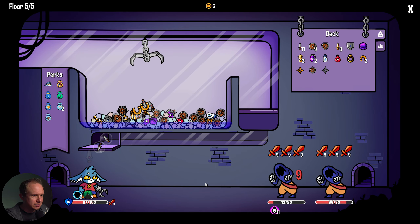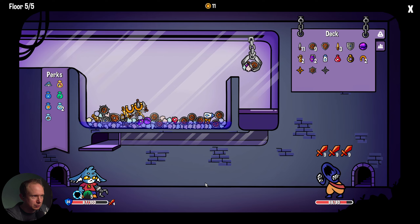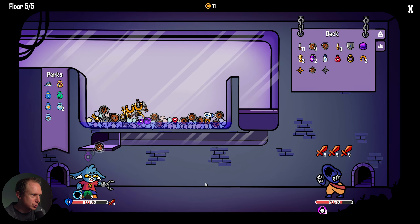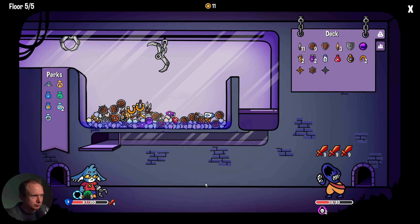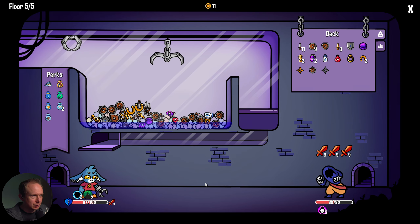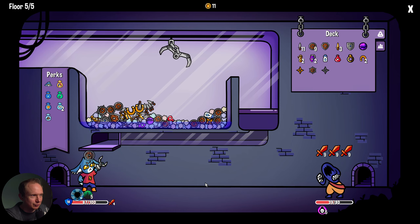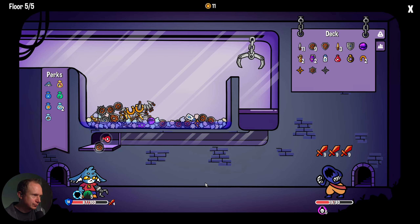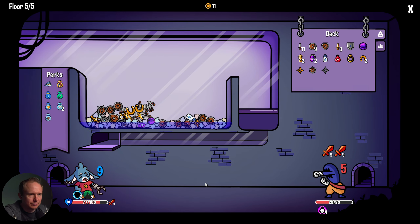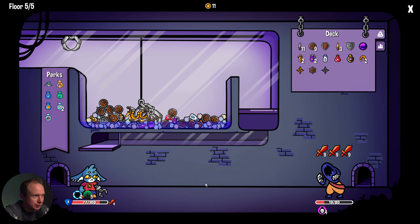I think we can go for the health potion right now — torturous. Getting some healing is the most important thing right now; we're getting claw-machined something fierce. There we go — a little bit of healing. Exact block too. I think it's time to finish this guy.